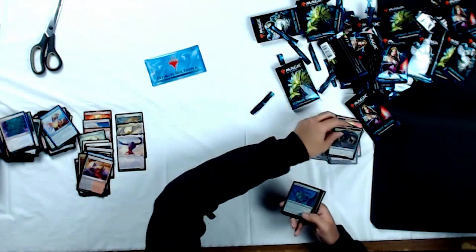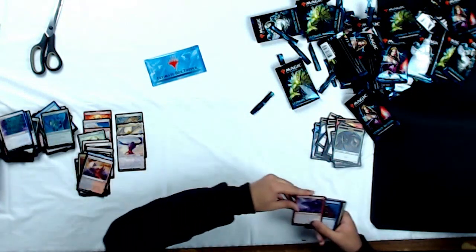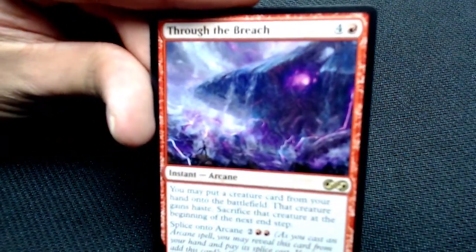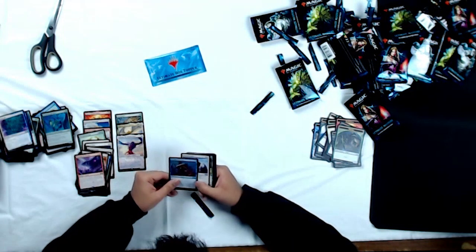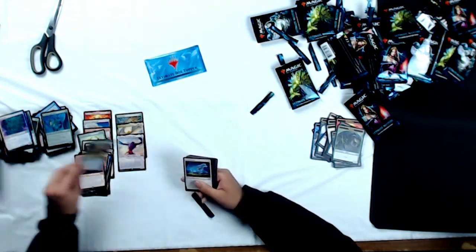So we've got a Spider token, Wickerbough Elder. And oh my God — take a look at that — I was talking about it earlier: Through the Breach! Check out that art, that is gorgeous. That's an awesome card. Uncommons: Unstable Mutation, Phalanx Leader, and Hero of Bladehold as our uncommons. Going through the commons — absolutely awesome cards.